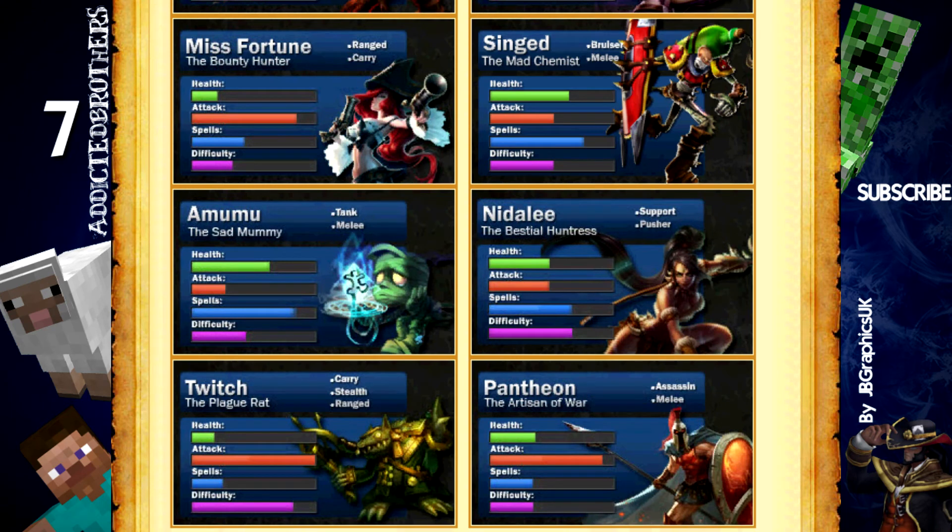The 6th on the list is Singed. Singed is a bruiser melee champion that can be played at top lane. He's a pretty fun champion because he's someone you don't really want to follow or chase at all. Singed has poison that he leaves in a trail behind him when activating his Q skill. He also has a slow and a fling — he can fling you over his back. His ultimate gives him bonus movement speed and bonus damage.